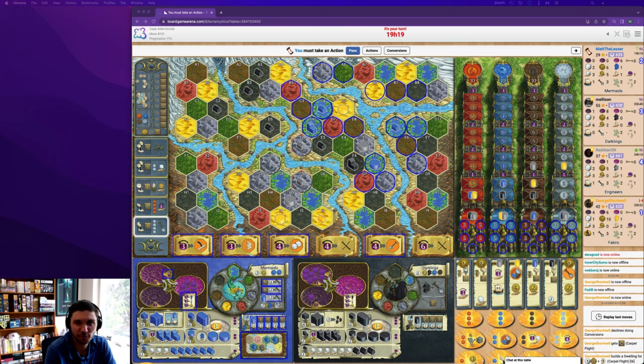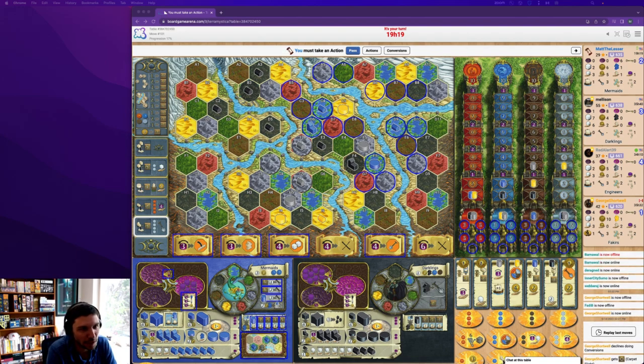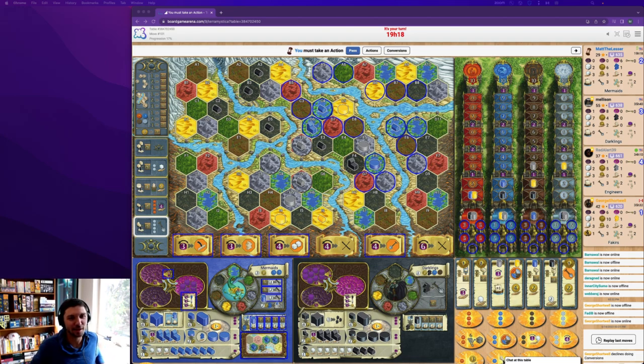The final auction results were: Mellicent got Darklings for 40, Red Alert got Engineers for 35, George got Fakirs also for 40, and then I had Mermaids at 24. So clearly at least one other person if not multiple valued Mermaids quite highly, but my bid was enough to get them. I think a 16-point deficit versus the two 40 factions is fine, and Mermaids are in a great position. Very happy to be playing them in this game.